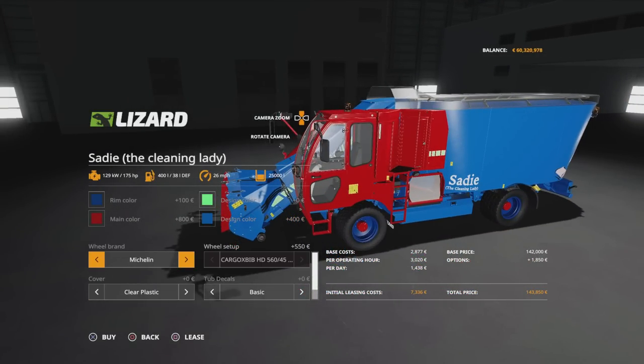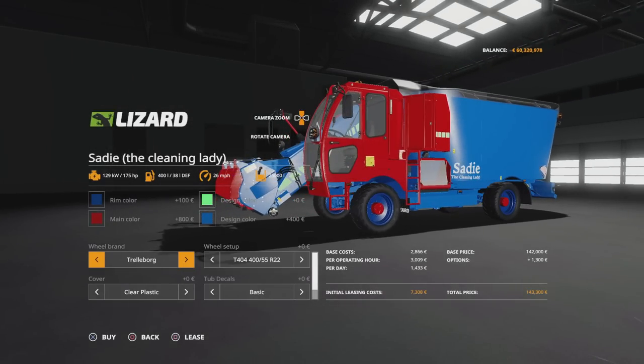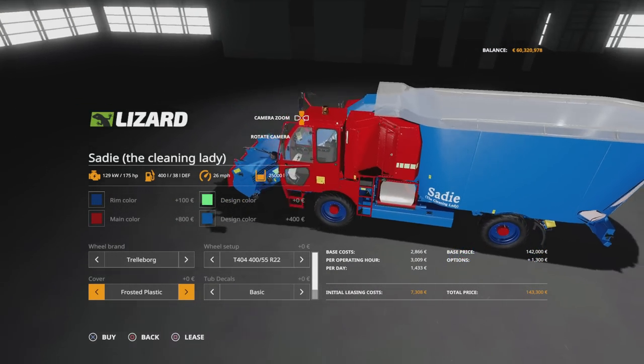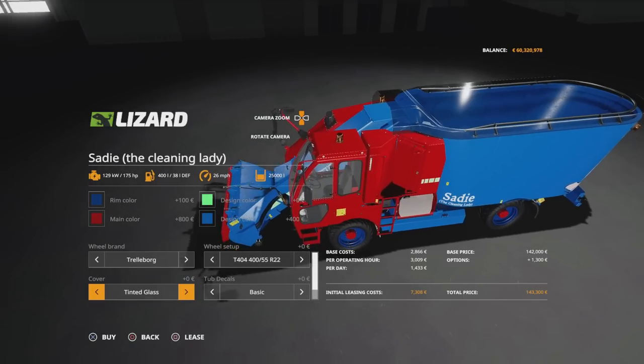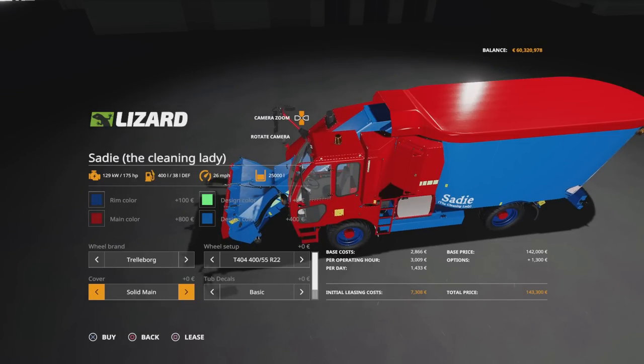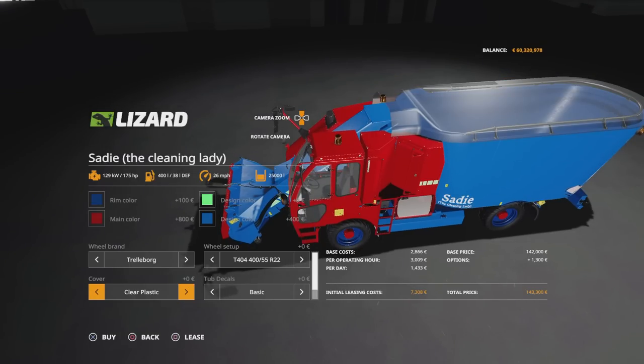Then we've got tyre options — Trelleborg or Michelin. Under Michelin you've got Cargo X and Bib HDs. Under Trelleborg we've got T404 400s, T404 500s, T404 560s, Twin Radial 500s, AW305 480s, AW309 500s, and TH400 400s. Then covers: clear plastic, frosted plastic, tinted glass, tinted main colour, tinted design colour, solid main colour, solid design colour, or back to clear plastic.